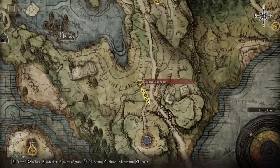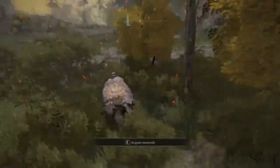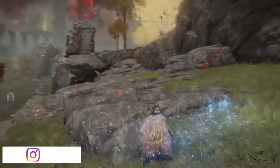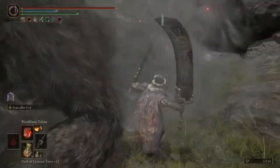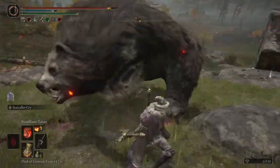The first one is so easy to get from the Agheel Lake South. You have to be at this location — it's very near to the point where you just started the game. Back there you're gonna see on top of the cliff an NPC, that enemy standing there. It's a really easy one to beat, but it's gonna be a bear after you defeat the first one. That bear is not that hard to defeat, depending on what level you are.